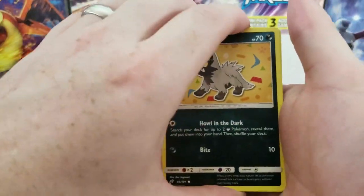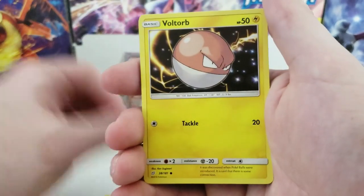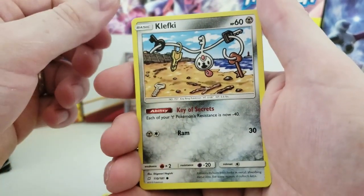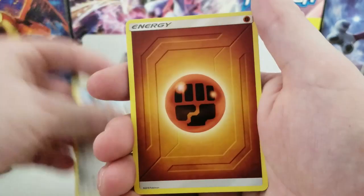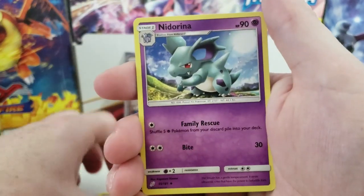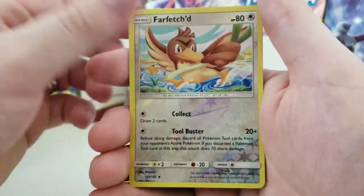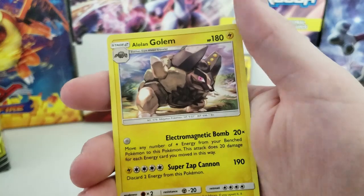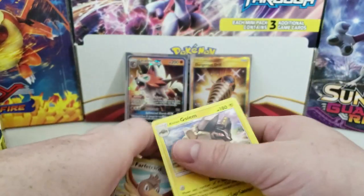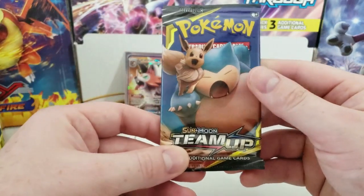Next pack: Kecleon, Nidoran, Pancham, Voltorb, Clefairy, Fighting Energy, Return Label, Nidorina, Hakamo-o, Reverse Holo Farfetch'd, and an Alolan Golem regular rare.